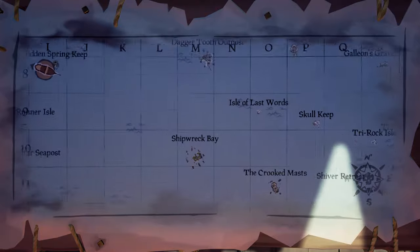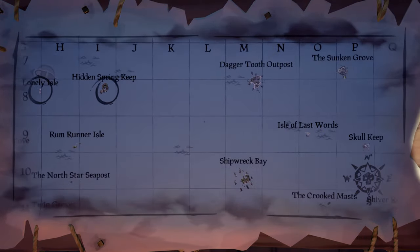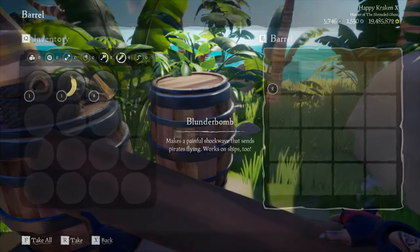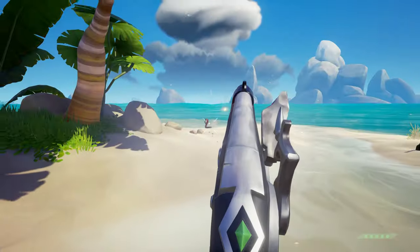Tip number two is all about food, regen, and throwables. If your destination is quite far away and you've got a long distance to sail, you want to be hopping off at islands along your journey to get food, supplies, and cooked meat. You're most likely going to find animals on these islands, so it's a really good idea to stock up on meat.